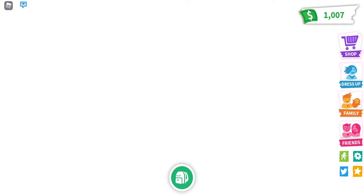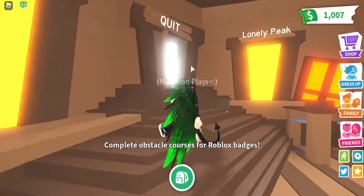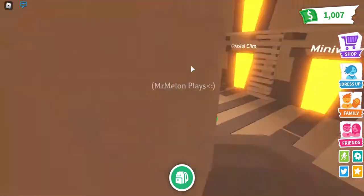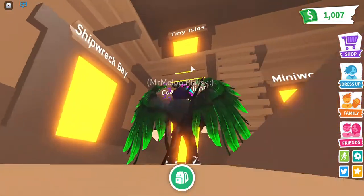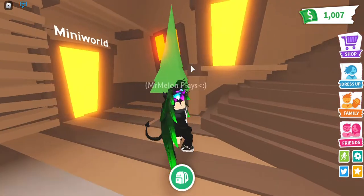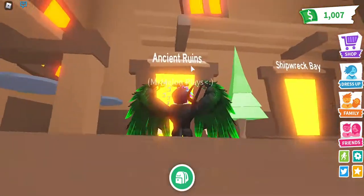First you go to the obby — there's a secret place. And these are all the things: Lonely Peak, Ancient Ruins, Shipwreck, Tiny Islands, Coastal Climb, Mini World, and Pyramid. Check out the video where I did those.